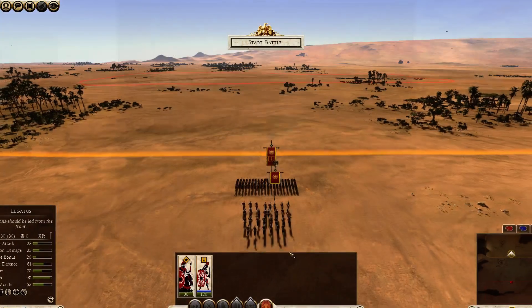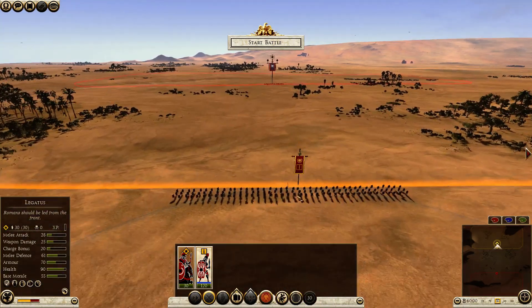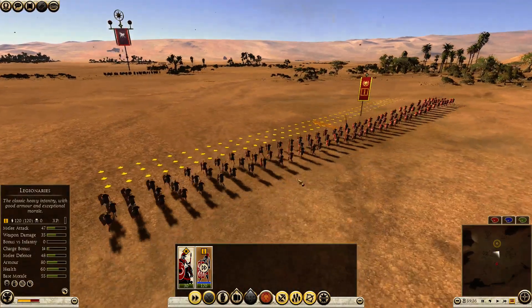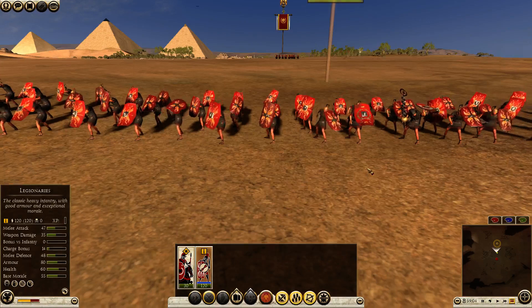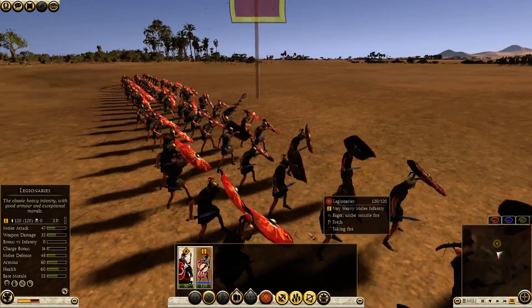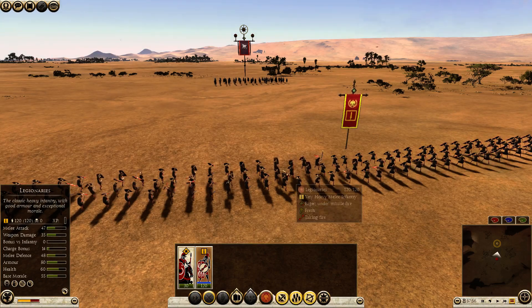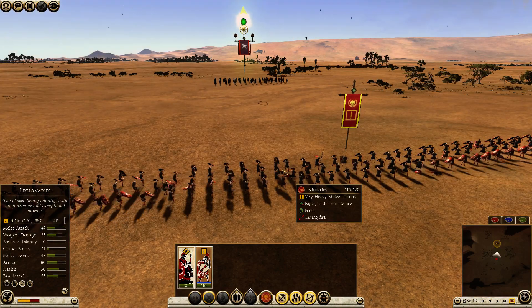But you also have the loose formation ability. That is going to spread the guys out like this, and you can go three men deep. More of the missiles are going to miss between the men in the unit. Now more missiles are going to miss above the unit, and more missiles are going to hit the space between the units. You can see arrows passing through here and landing between the guys — if they were in a more dense formation, these arrows would hit. The Legionnaires haven't lost a single man yet, so it looks like this is going to be pretty effective. But the risk of loose formation is, of course, that you are going to open yourself up to being charged by cavalry, and cavalry charges against units in loose formation are going to be devastating.